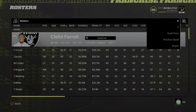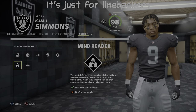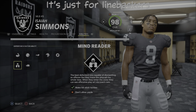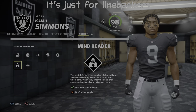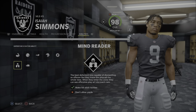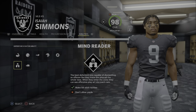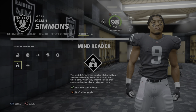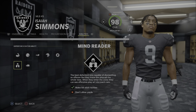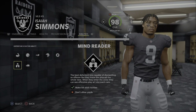I'm going to check if a corner can get it. Mind Reader — wow, this is crazy. I'm gonna see if I can put Mind Reader on a corner and see if he can get it. If he can't, there won't be a video, but if he can, you'll see the video of me playing with Isaiah Simmons using Mind Reader.